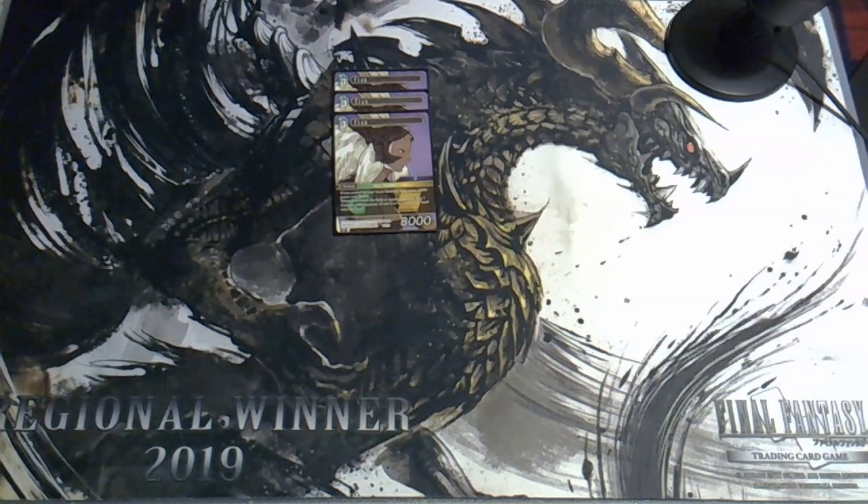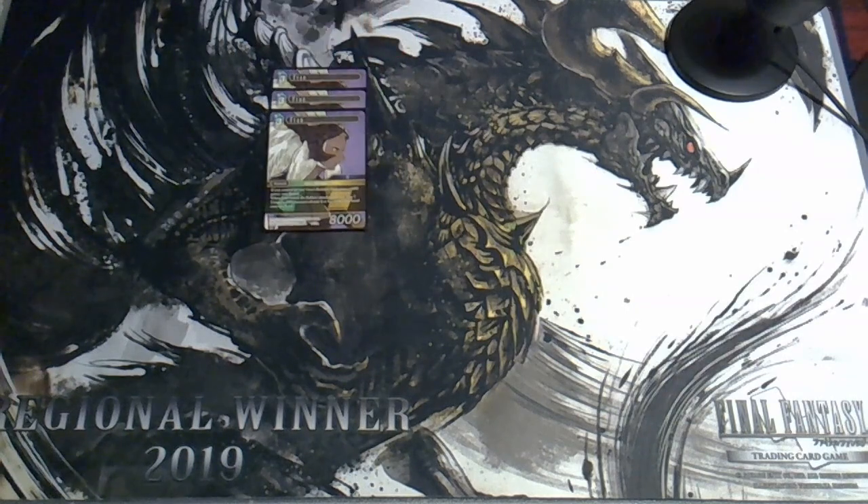I do have lists available for straight earth-wind Sky Pirates, earth-wind-water — that 6 CP Van is still a hell of a card — and earth-wind-fire as well. This is just one of several lists I've cooked up, but it's the one I've had the most fun playing, and it has these insane nut draws sometimes where you go four forwards and a damage on turn one.